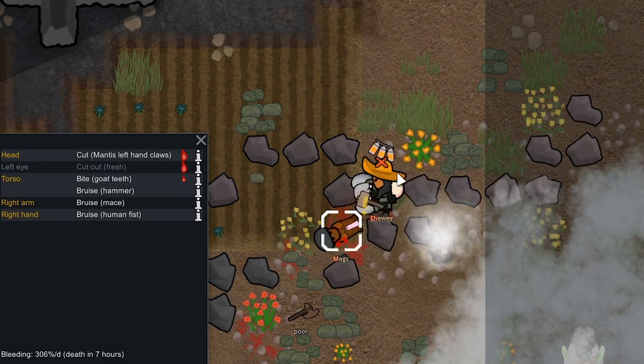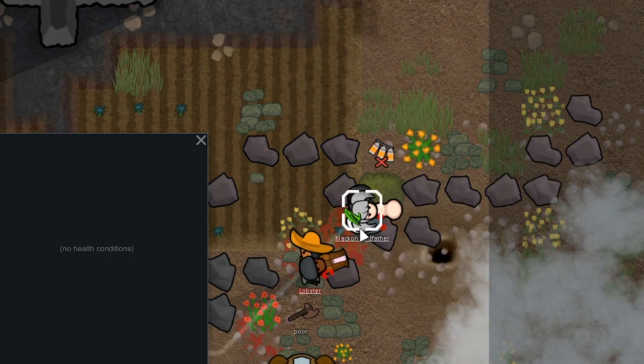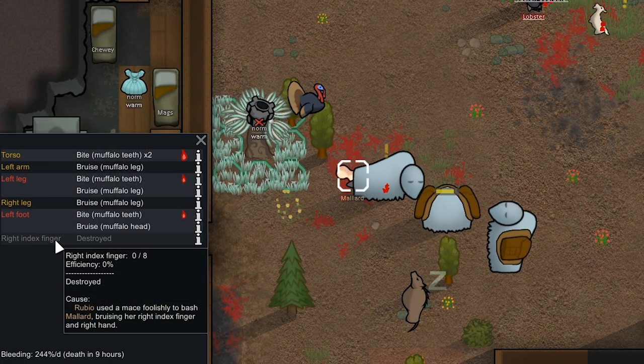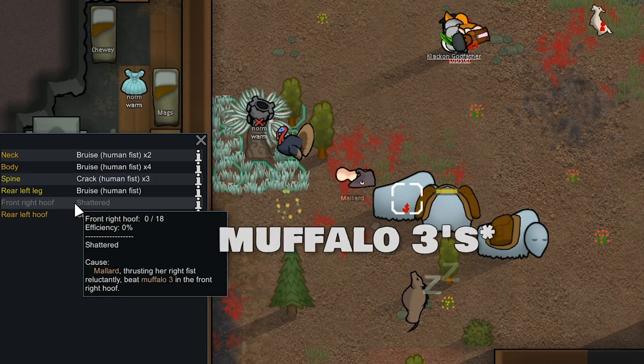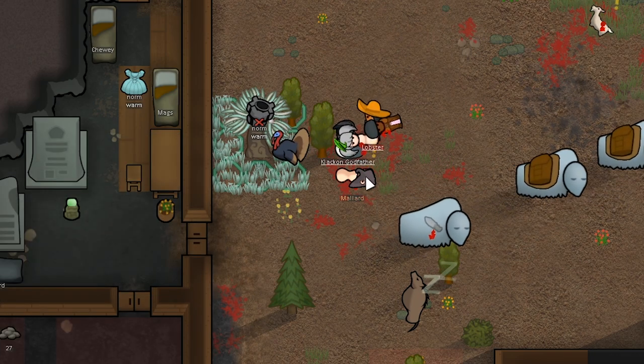We knocked out this other guy as well — we're going to capture both of them. Note to self: do not have Clackon melee the prisoners when they try to escape next time. Mallard's right index finger was destroyed by Rubio — that wasn't us. Mallard also destroyed Muffalo Three's front right hoof, so it's going to be moving a lot slower. Looks like when we run out of meat we'll be butchering Muffalo Three for some extra meat.